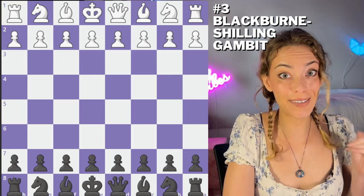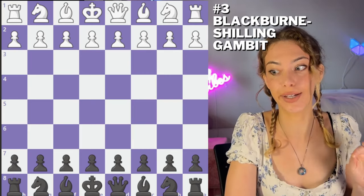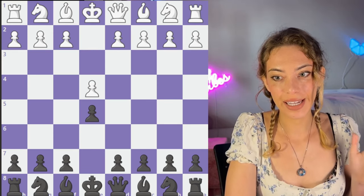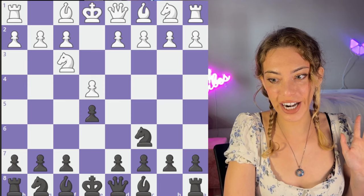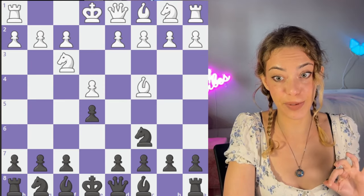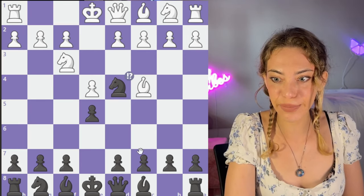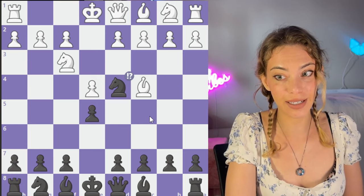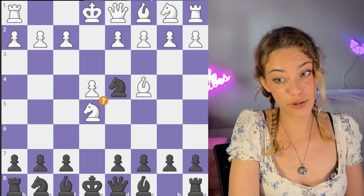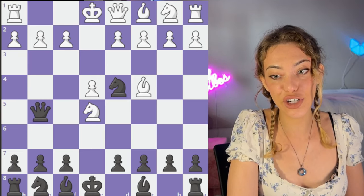This is a bit of a lesser-known trap, but I've seen it before and I think you should know it too, because a lot of the themes in it are pretty common. We're going to end up with a typical e4, e5, knight here, Nc6 — very standard responses. After Bc4, which is one of the most common responses, we're going to see the really interesting move Nd4. As white, this can be kind of concerning if you don't know it. A knight might try to take the free pawn — this is actually a huge error because of Qg5.